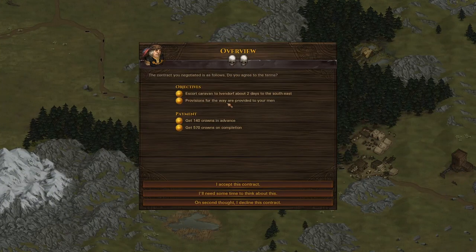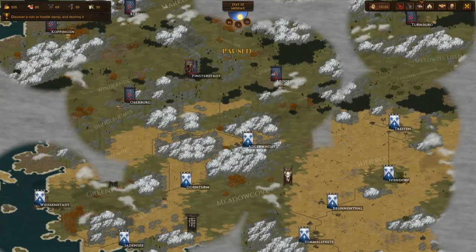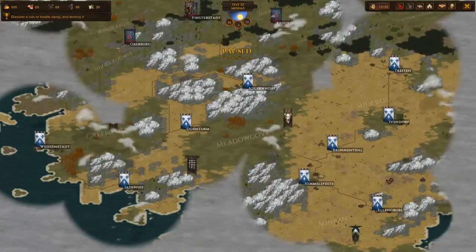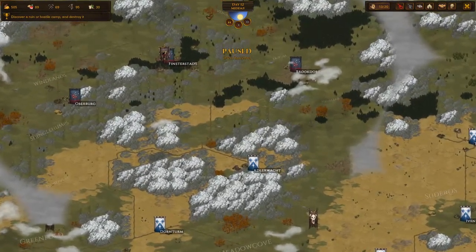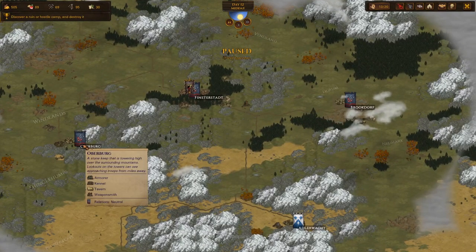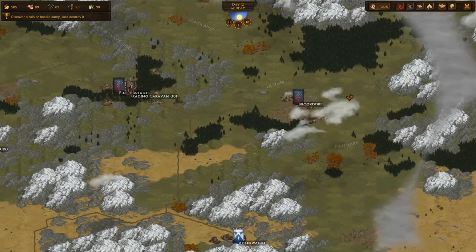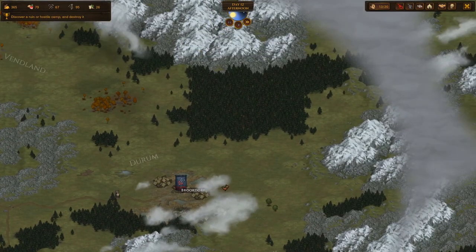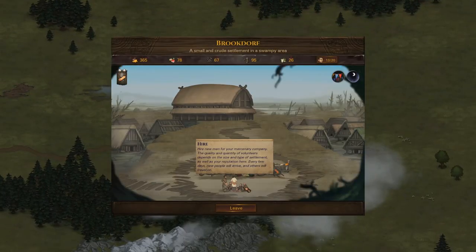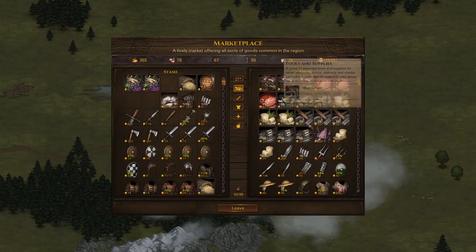This caravan has to go to Ivendorf — it's probably in the north... actually no, it's the south one. Yeah, it's too far away, we're gonna get ambushed over there, so we're not gonna take that. Now we have a choice of actually going to Oberberg or to this village we've never been to. Let's go here — I'm also going here because we can get recruits cheaply and discover what's on the north side. There's a local holiday and Alps. Alps are pretty easy to do, so if it's Alps we're gonna stay and actually kill them.